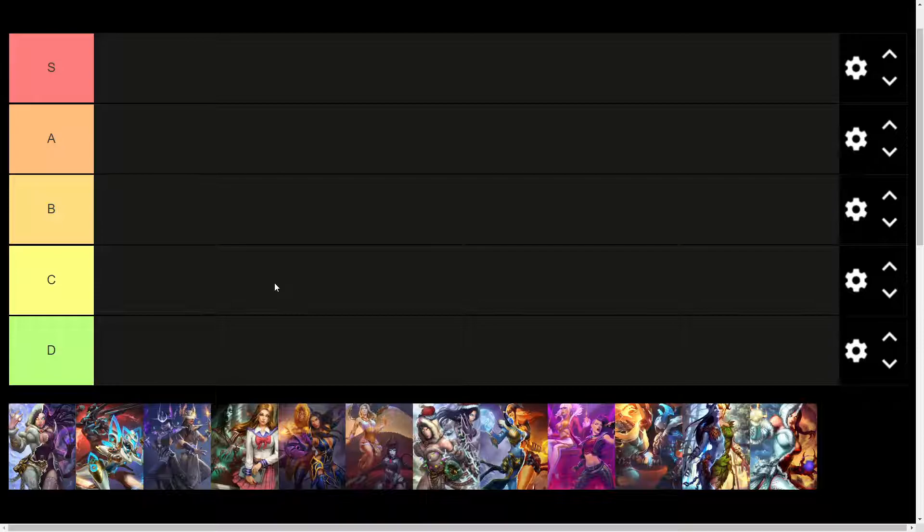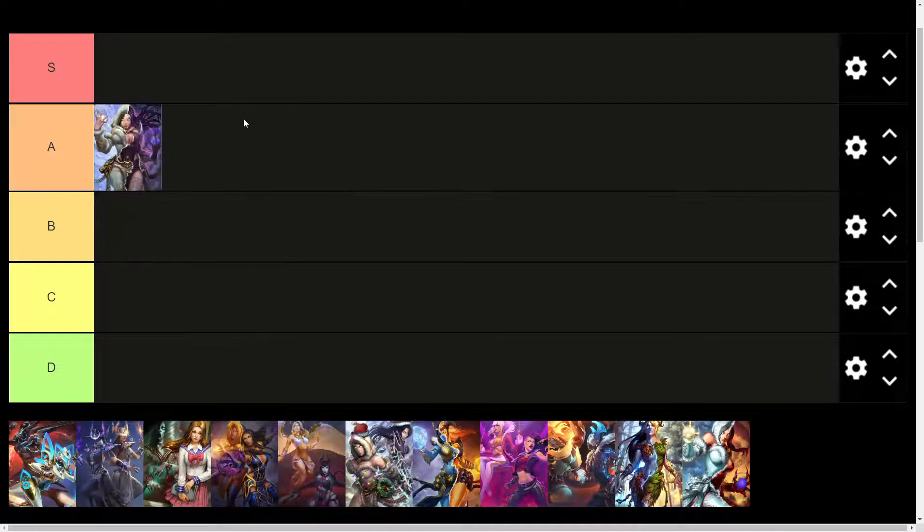Alright, pretty standard tier list here, S through D tier — I usually do this exactly like this for Smite. I do expect Hel to have some really good skins. In fact, I think her base skin is A tier, because she has two skins going for her, and this is a character that was at some point redesigned — she didn't always look like this, she had an older model that wasn't as good.